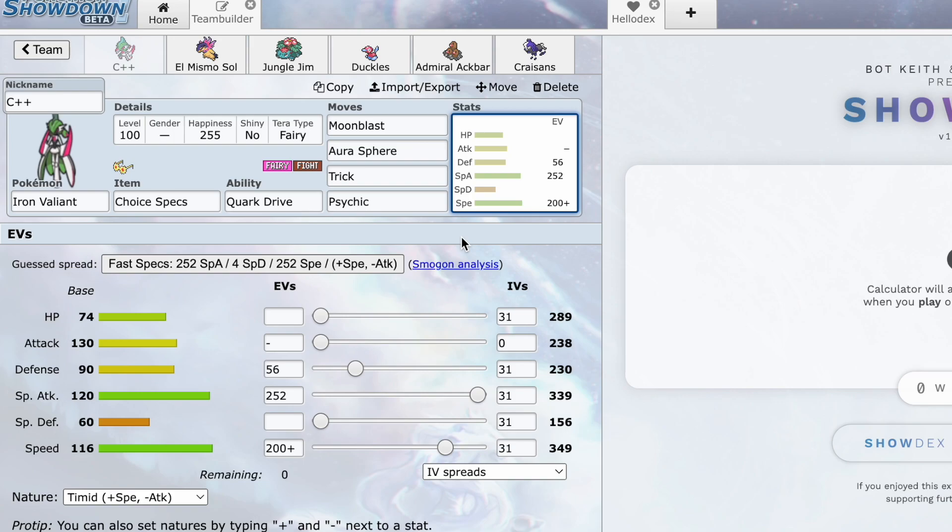Iron Valiant is first — this is the first set I made. Choice Specs, Tera Fairy. Nothing but Choice Specs takes two Moon Blasts, or if he Teras Steel on Tusk it can — even Torkoal gets destroyed by Moon Blast. Psychic is there for coverage, Trick is there for the Choice Specs, and Aura Sphere hits whatever else we need to hit.